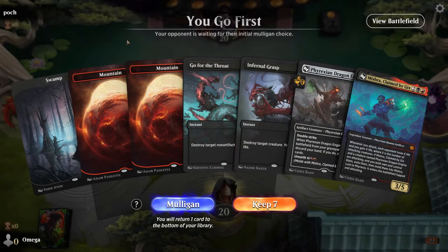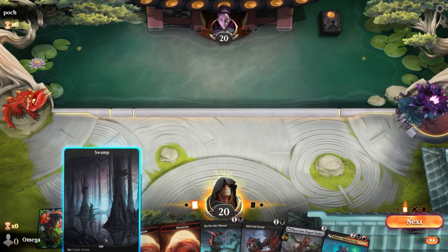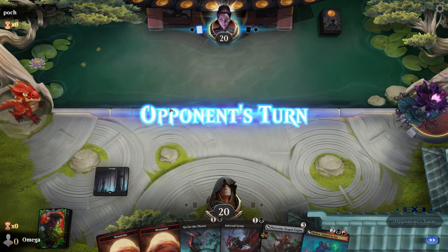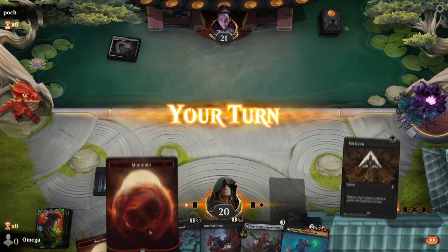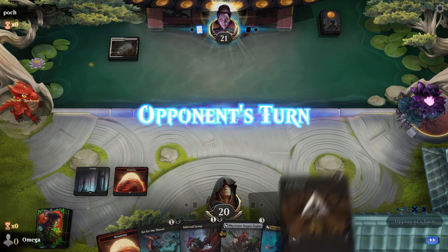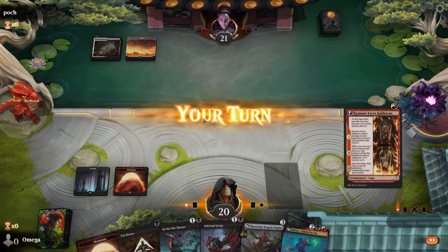This is the game — we're going first, we have Dragon Engine, we have Mishra. Please, gods of magic, we need this! I want you guys to see Mishra melding! Orzhov is definitely a color combination that will make our creatures suffer — let's hope he plays a lot of creatures.